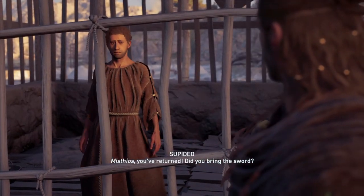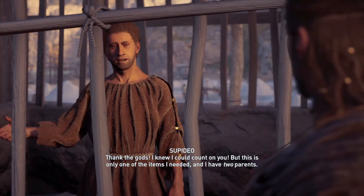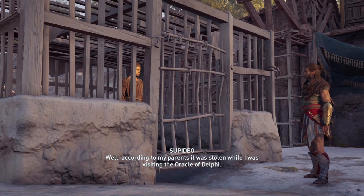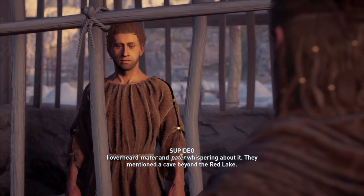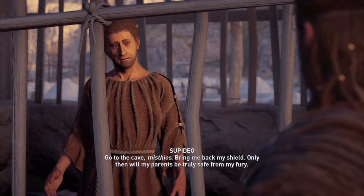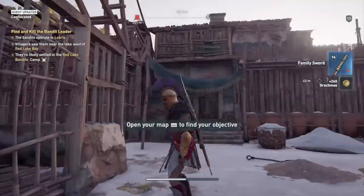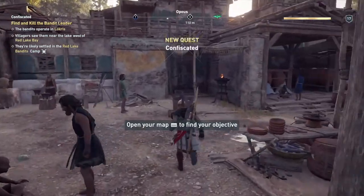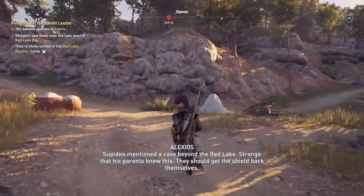You've returned — did you bring the sword? I did. Thank the gods, I knew I could count on you. But this is only one of the items I needed and I have two parents. So tell me about this shield. According to my parents it was stolen while I was visiting the Oracle of Delphi. Stolen? It's as good as gone then. I overheard mother and Potter whispering about it — they mentioned the cave beyond the red lake, talked about the thief as if they knew her. Strange. Go to the cave Misthios, bring me back my shield — only then will my parents be truly safe from my fury.